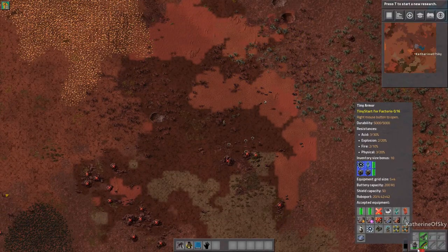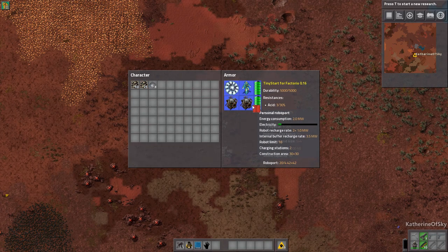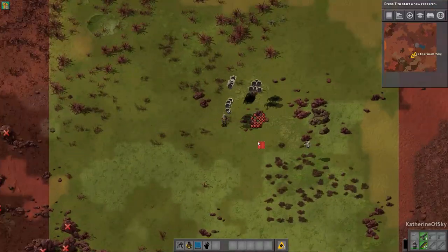So what do we have here in tiny armor? We have a miniature microfusion reactor, two personal roboports, a shield, and two batteries. We won't really need the shield at all.